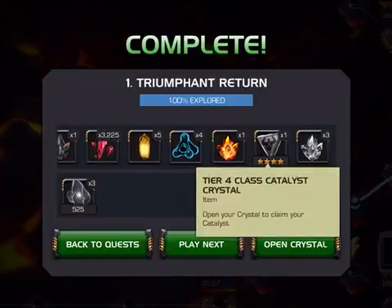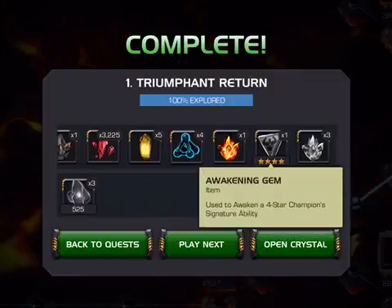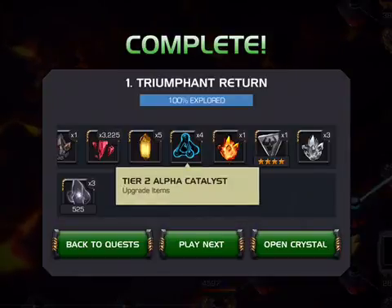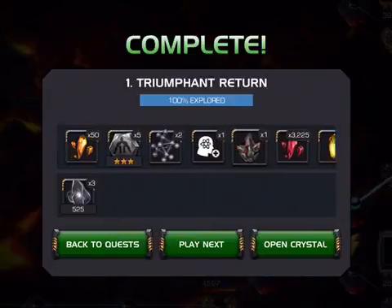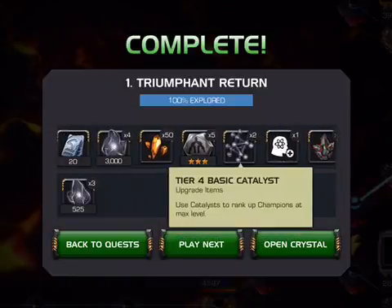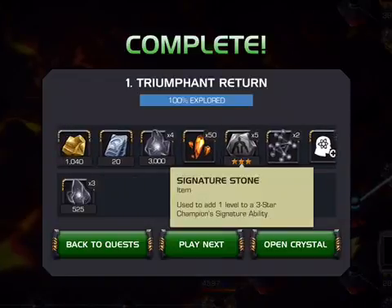So we are getting the class catalyst — three of those guys, one Awakening Gem, one 4-star Tier 2 Alpha. More heroes 5-star shards. ISO Alteration Sustaining Tier 4 basic catalyst. So this is not as crazy — we get another mastery point, two more of those Tier 4, and some more signature stones.